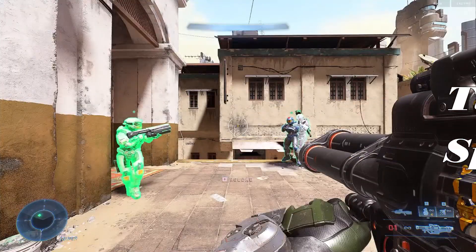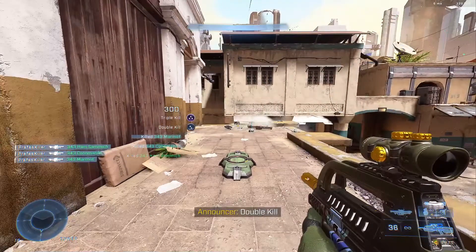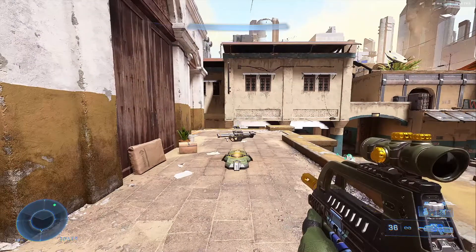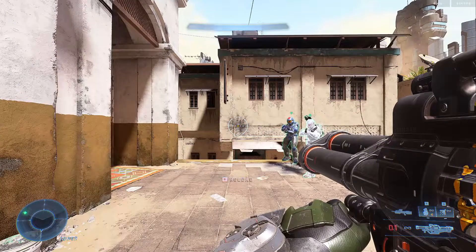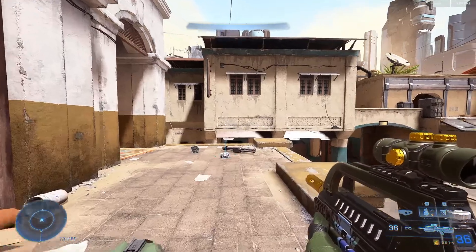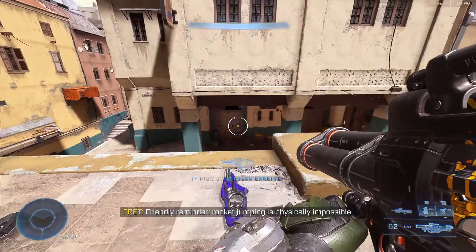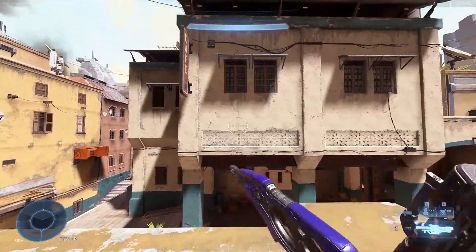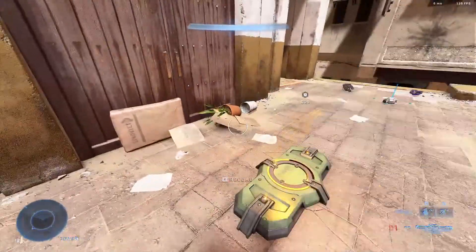Third tip: grabbing power weapons — we are primarily focusing on the Spanker here. Some of you may notice that when you pick up the Spanker it seems like it takes forever to fire that first rocket. That's because the Spanker has its own animation when being picked up for the very first time. This animation plays regardless of if you grab it off the power weapon stand or off the ground. So make sure that you are not being pushed by an enemy, as you are left vulnerable for a brief period of time.